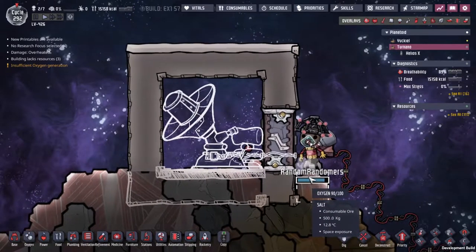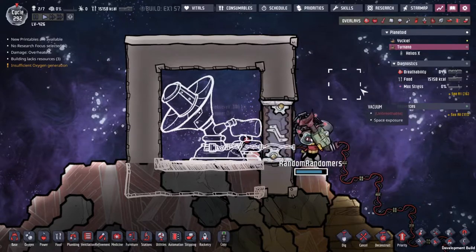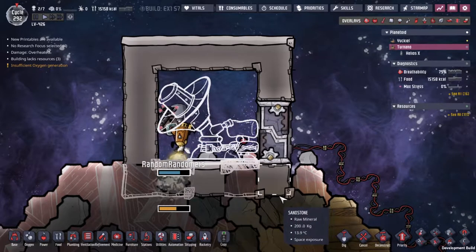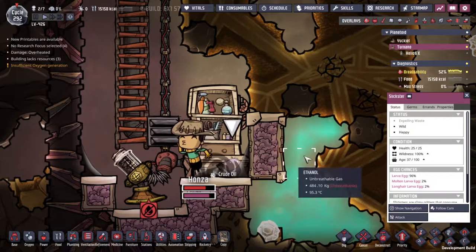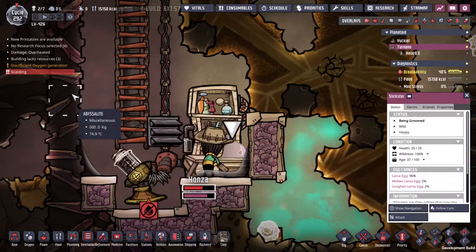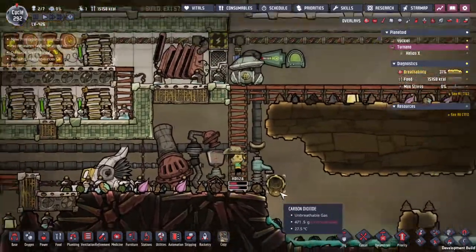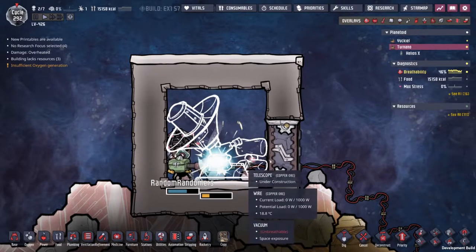There's an animation bug - still a new thing. Randomers seems to be kind of venting out the side - or is this actually a canister he's breathing out of? Honza keeps coming down trying to ranch the Slickster and he's been at it for a long time. But the wildness is still there - freshly groomed but the wildness has not gone down. He'll run away soon and it won't have done anything at all. Okay, I guess we're disabling this building at least until we can get proper environmental suits. There's a handle already there - crazy. I assume that's a bug - it doesn't line up with the picture.